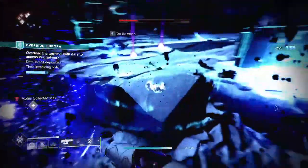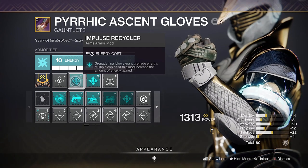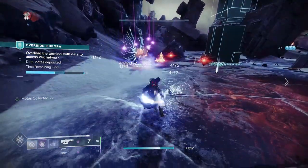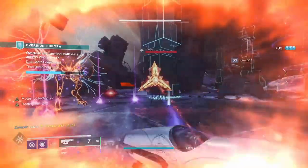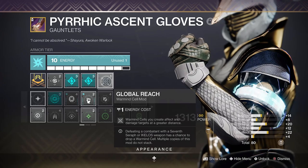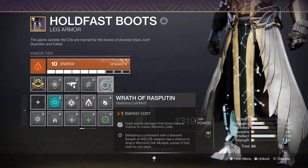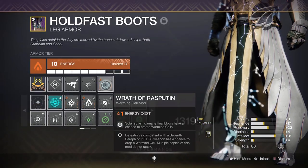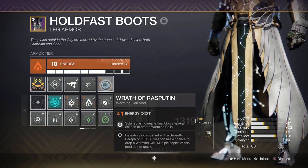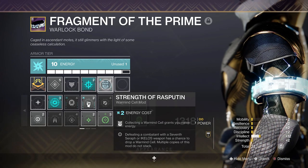This sets us up nicely for the mods. Impulse Recycler will grant grenade energy on grenade final blows — you can double up on this mod for an increased effect, and it turns your grenade into a basic form of the Controverse Holds, returning a full grenade charge in most situations. Global Reach is the base warmind cell mod to extend their area of effect. Power of Rasputin will grant a 10% weapon damage bonus to yellow-marked targets near a warmind cell. Wrath of Rasputin will allow your Firefly Fatebringer to create cells to complement the setup and make warmind cells efficiently with all of your weapons.